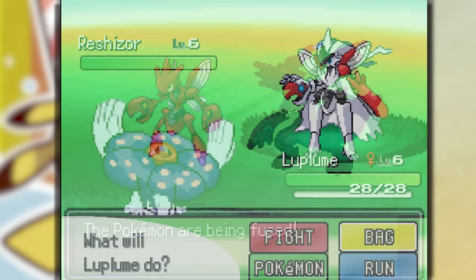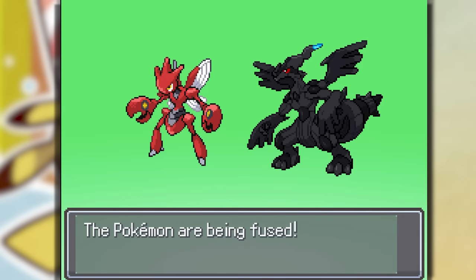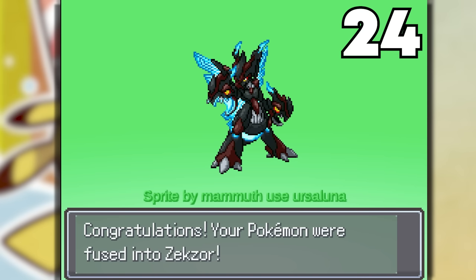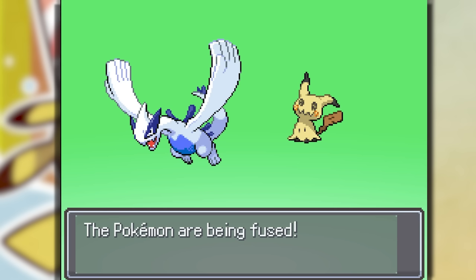In the beginning of the game we saw a Scizor and a Reshiram fused together — that was the coolest fusion we saw at the time. So why not fuse a Scizor and a Zekron? The Zekzor — it's a Dragon Bug type. Which one is the better fusion, Reshiram or Zekron? I'm going with the Zekzor.